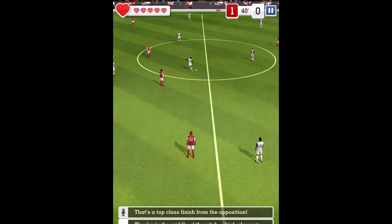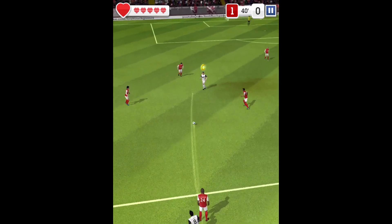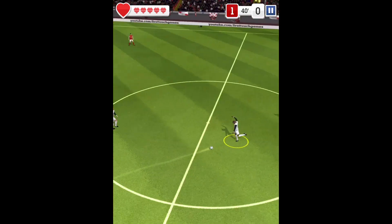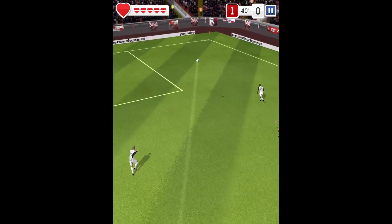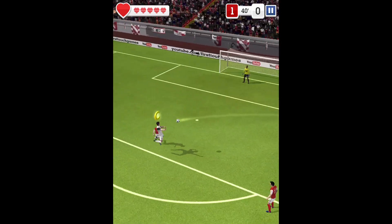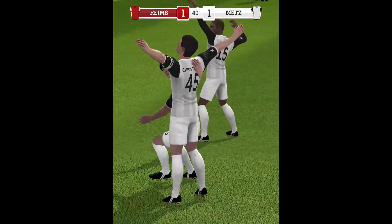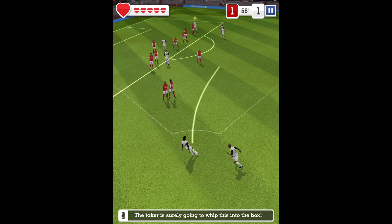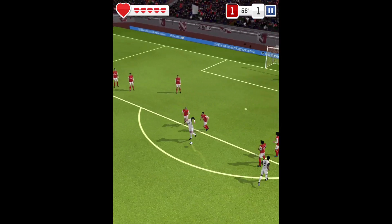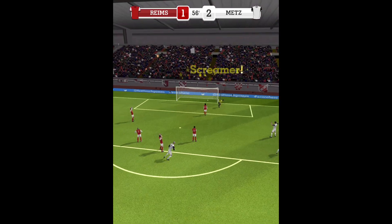This team is so good at finding space — what are they going to try here? Looking for the striker. Gets the header in, eight strokes back, it's level. The kick-taker places the ball confidently, he knows where he wants to put it. Passed inside — pulls the trigger. Oh, great goal!